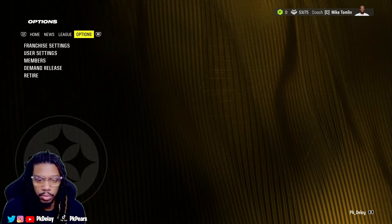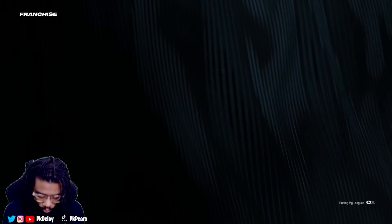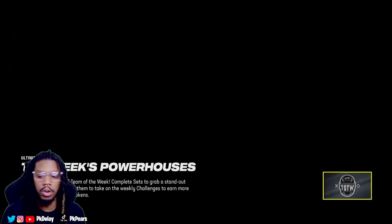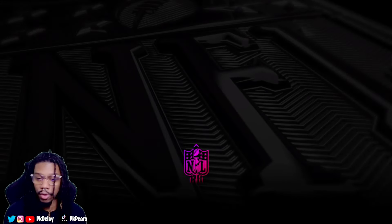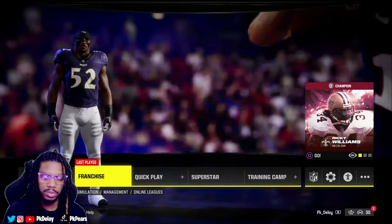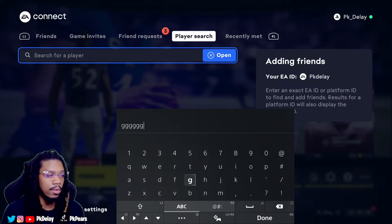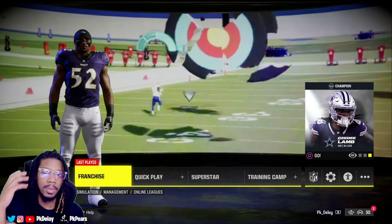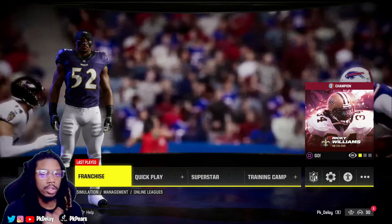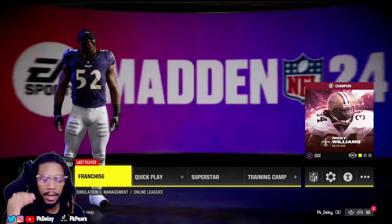Now if you don't have the players in there, where do you go to add them? You back out — just back all the way out of franchise mode. You want to go to the home screen. Once you get back to the home screen, you just want to click R3. That's all we're going to do — click R3 and add our friends on the different platforms so that we can add them to the franchise. This is the EA Connect. You want to go inside here and check your friend requests. They might have sent you a friend request, or search their name up and type their name in. Send them a friend request, have them accept it. Once they're added, open up the franchise back up, go to invite, go to friends list, and invite them from there.